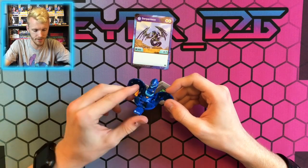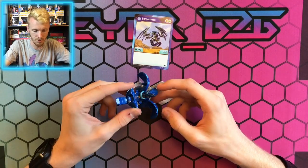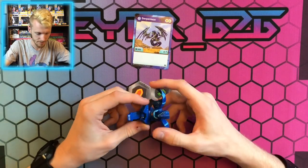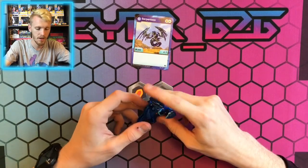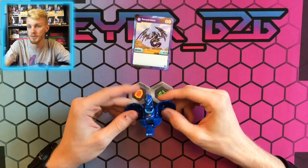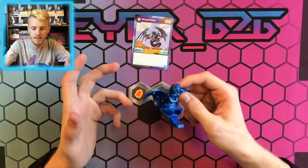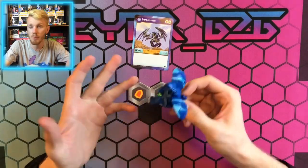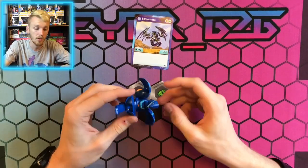Our Bakugan right here is the Aquas Serpentise — got the orange eyes, fang, and the little chest piece there. B-Power is right there at the bottom. He looks pretty cool. This is like every other Serpentise we've got already, but cool Serpentise nonetheless. They're just in the original faction that he came in, which is good.